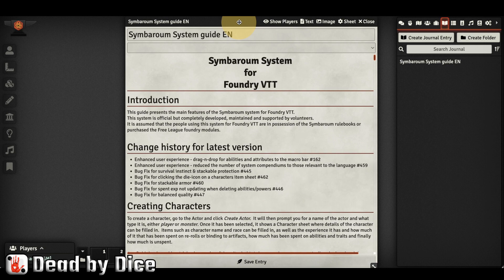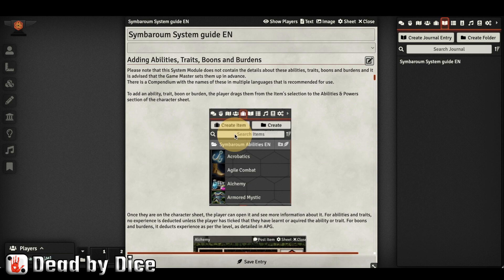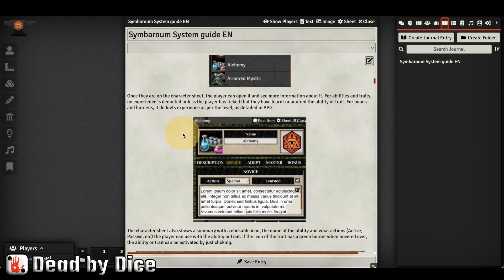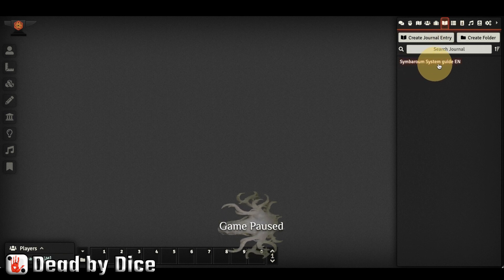Starting a new world and installing the game system of Symbarum is totally free, but to fill it with content from the published starter set and other published material, you have to buy and install them inside Foundry. What you see here is an introduction to the game system — it's very good to read through so you understand how the system works. You can find it later under Journals, Symbarum System Guide in English.